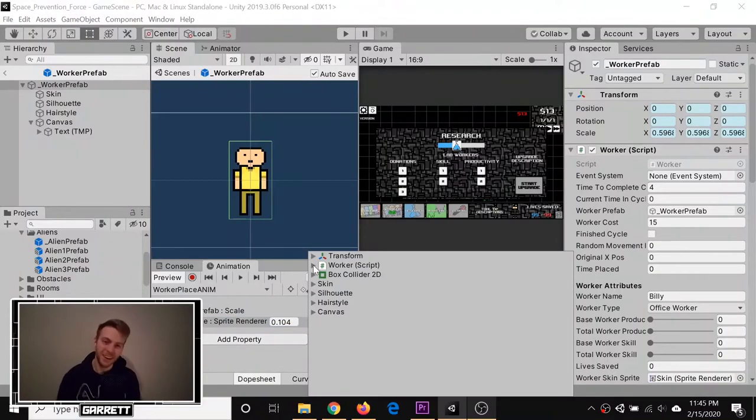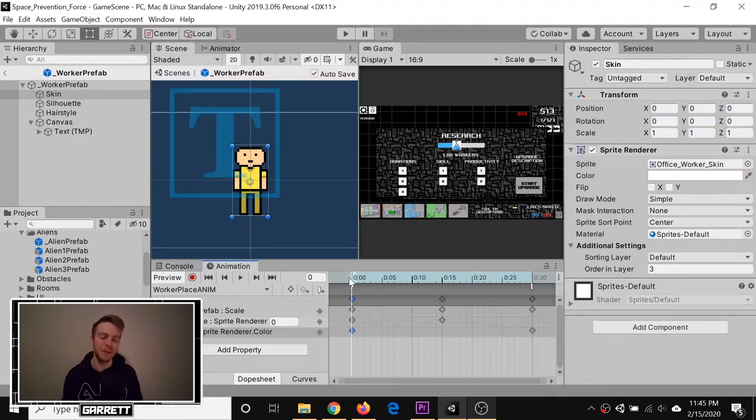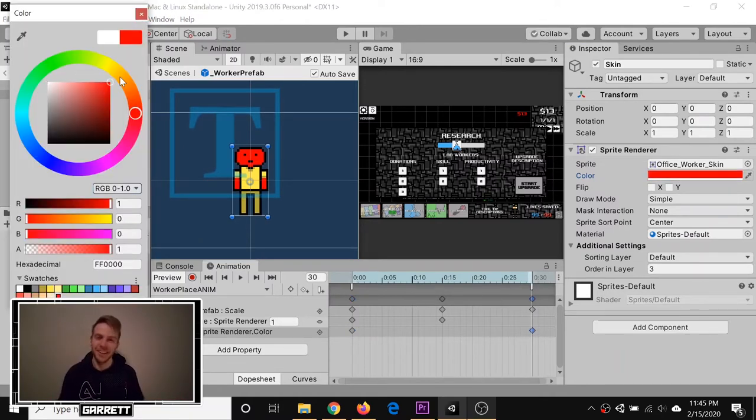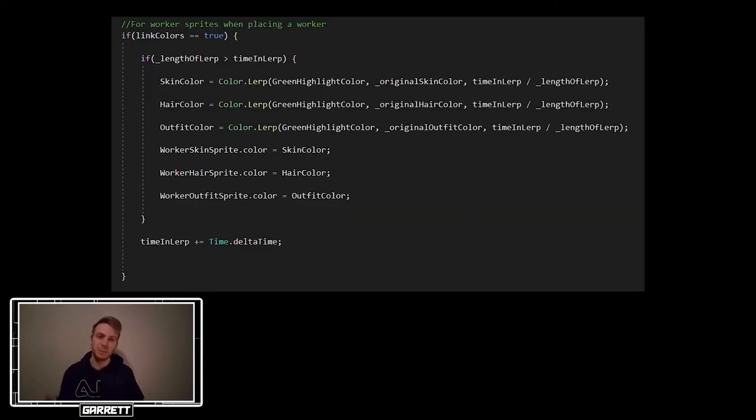So how did I fix it? Because each worker will have a different hair and skin color, I can't set that as a preset for the animations. It'd be really cool if you could link scripts to the sprite renderer like that, but unfortunately you can't. Anyway, each worker has two color variables: one is the color it should be whenever the animation is finished, and the other is the current color of the sprite. When triggered by an animation, the sprites for the worker will lerp between the two colors — first the green highlight color all the way to the final color.